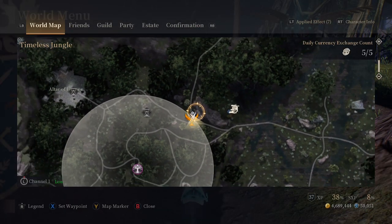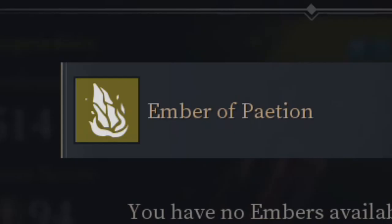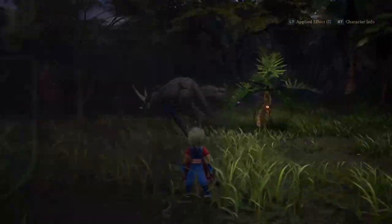Ya tenemos historia en la jungla y un montón de mojones también. Pero dejemos eso de lado. Hablemos de las nuevas habilidades de clase.